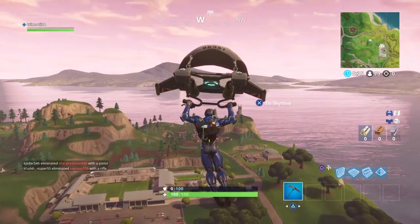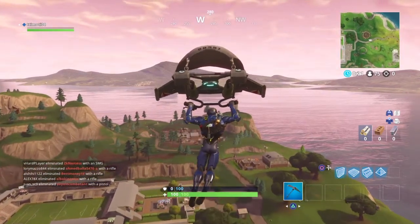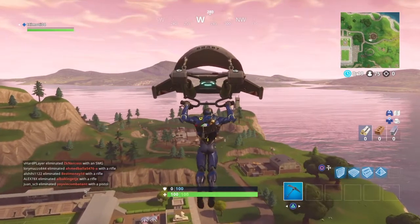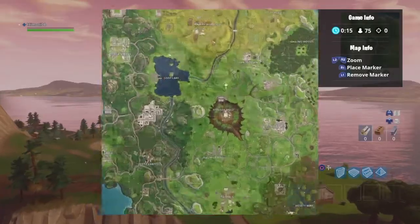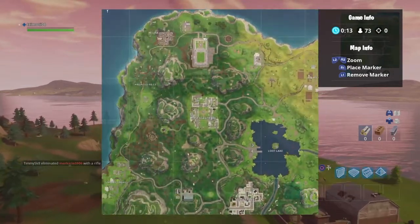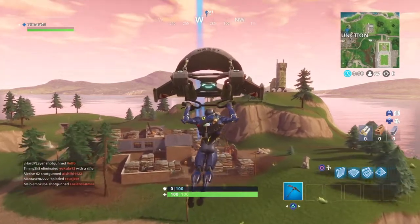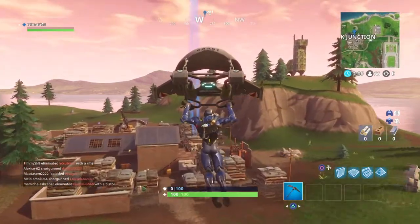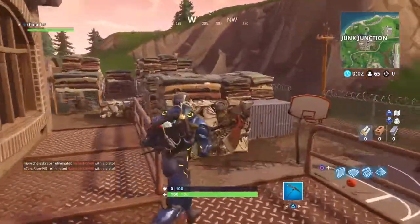Welcome back to a new video. Today we've got the Week 9 challenges and I'm going to show you how to solve the treasure map found in Haunted Hills challenge. It's very easy — you need to make your way to Junk Junction. Make sure to drop a like and subscribe if you're new. The location is right here.